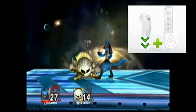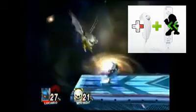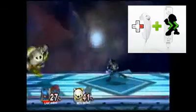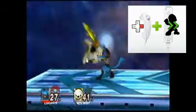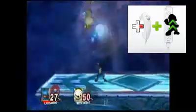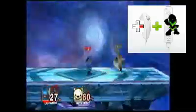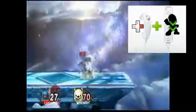Now Lucario's grab moves. His front grab is that, once again using aura, with the back grab like so — I don't think that uses aura. His up grab uses aura and sends him upwards. And his down grab — I don't think that uses aura either. So that's really cool.